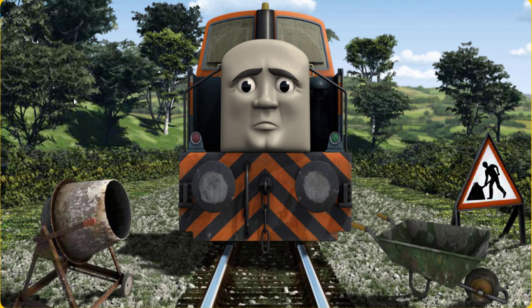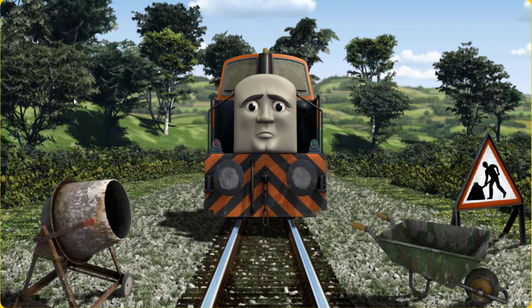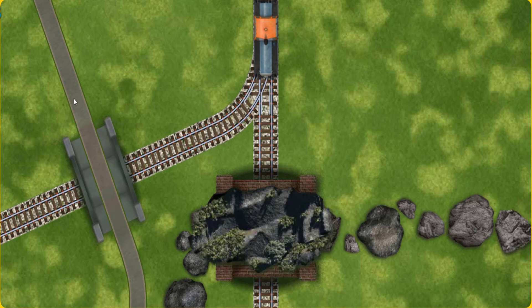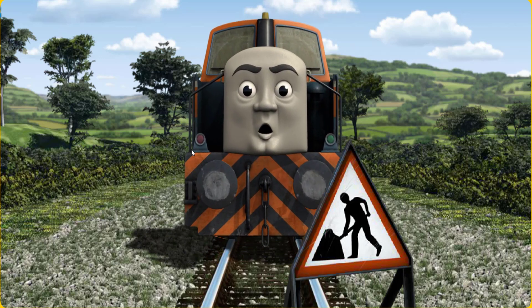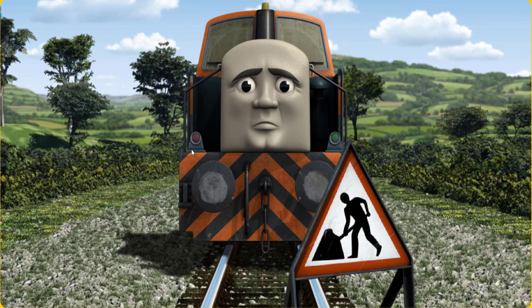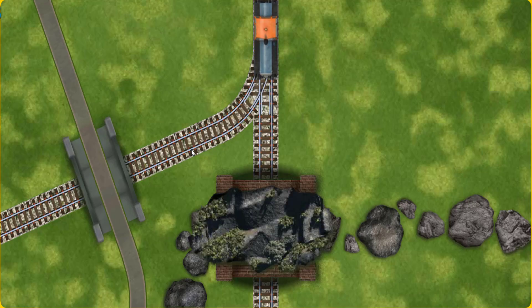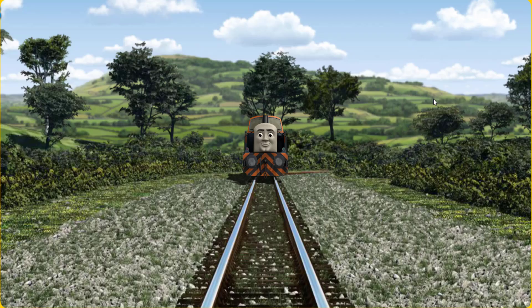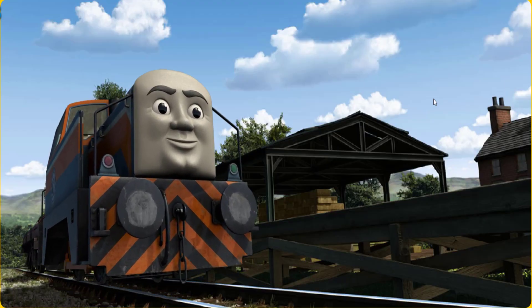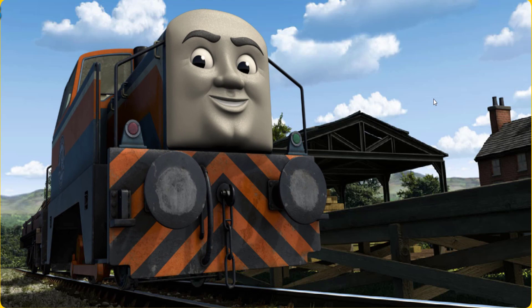Den set out for Farmer McCall's farm. Suddenly, Den had to stop because of track repairs. He needed to go a different way. Find the track that goes through the tunnel. Den was on the wrong track. He needed to go a different way. Find the track that goes through the tunnel. All clear. Den arrived proudly at Farmer McCall's farm.